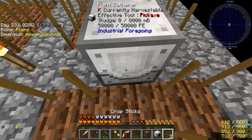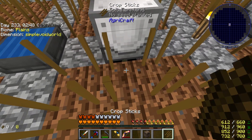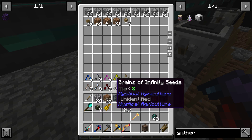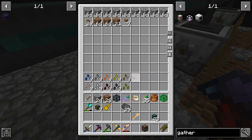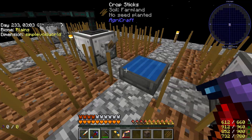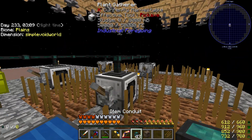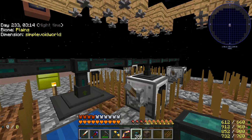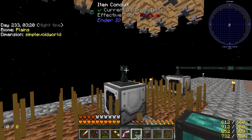Like I said, I've transferred everything over. You can see here on our chest all of the mystical agricultural seeds that we have created. I've gone ahead and put them in our chest here, and as I need these things I'll eventually just hook them up to this system. As of now I have all of these guys with conduits ready to extract the essence.